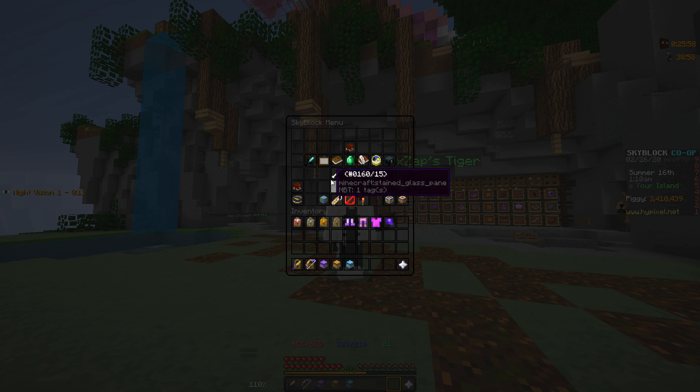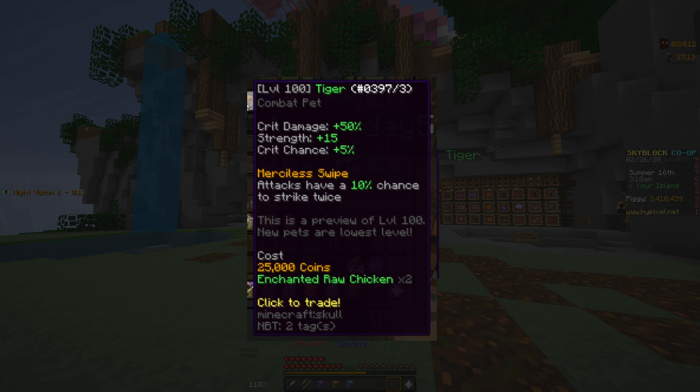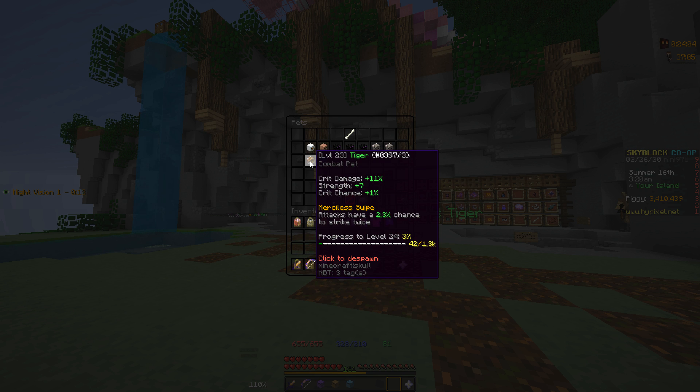So first of all, the pet gives you crit damage, strength, and crit chance. The first ability it has with the uncommon variant is Merciless Swipe, which basically gives you a chance to strike twice. The stats for the maxed out uncommon tiger are 50% crit damage, 15% strength, and 5% crit chance. Merciless Swipe also gives up to a 10% chance to hit twice.